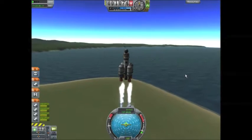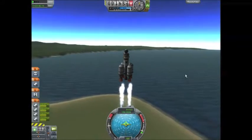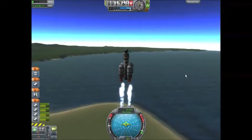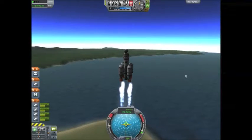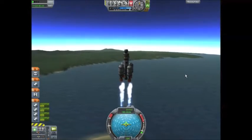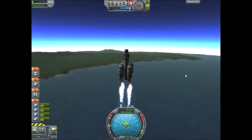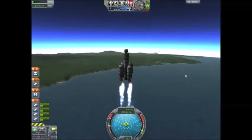Now unlike our previous rocket where our stages were located directly above one another, these shall separate and fly outwards and give us some sort of a visual show as we leave the confines of Kerbal's gravity. Well, we're not leaving the sphere of influence, but we are cheating it by falling around it.